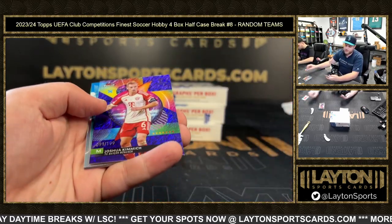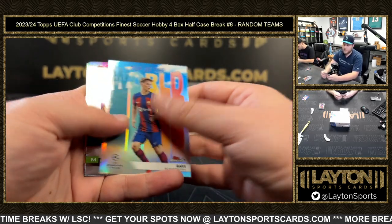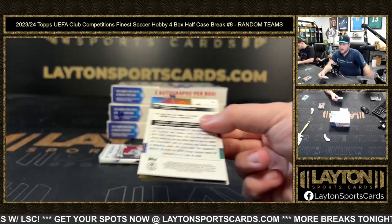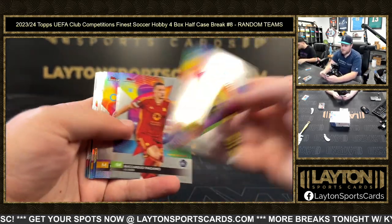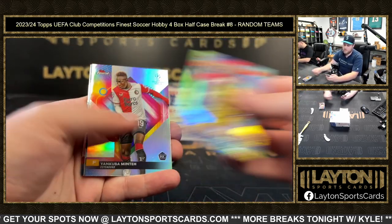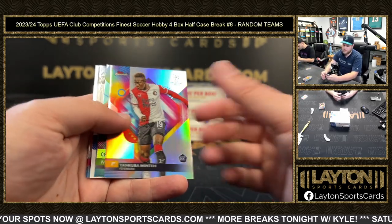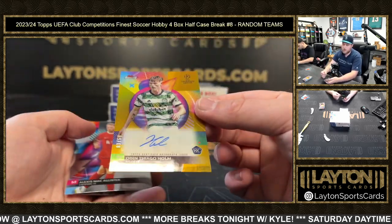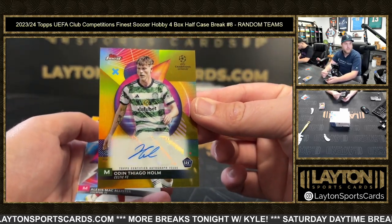Refractor MacAllister, purple shimmer to 199, Joshua Kimmich, Gavi Top of the World, and base. Nice Footballers Deronville, Yankuba Minty to 250, Ricardo Pagano, Odin Tiago Holm gold auto — nice one there, to 50 for Celtic.